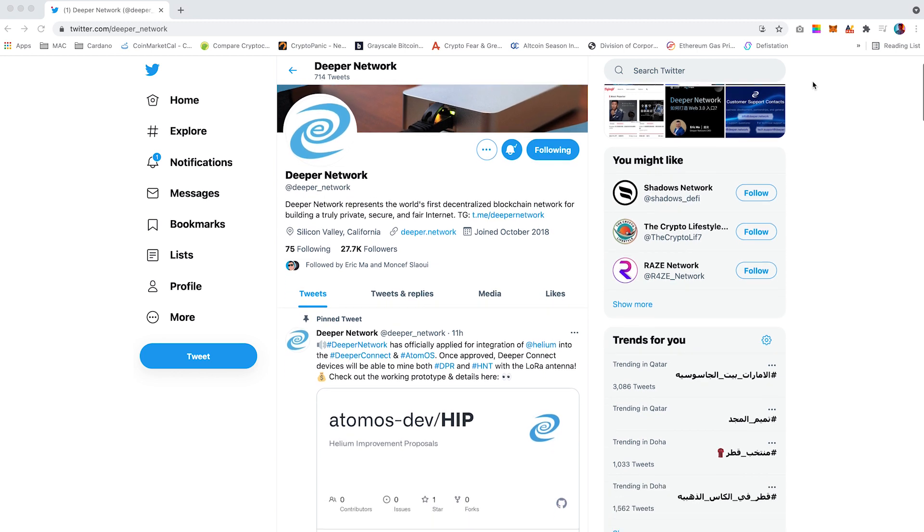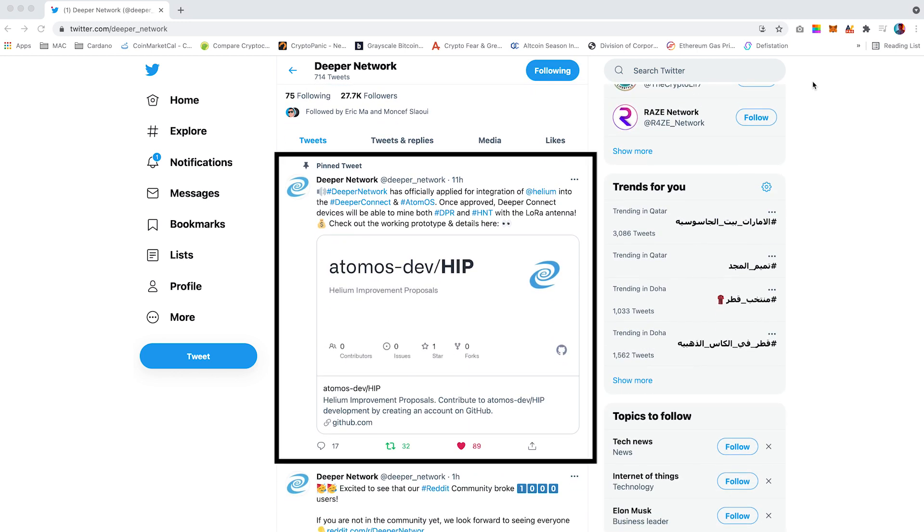In the next video, I will cover the Deeper Network, its upcoming whitelisting, and how the potential partnership with Helium could be something to watch out for. If you found this video useful, please do give it a thumbs up, subscribe, and keep those notification bells on. Thank you all for watching — I will catch you in the next one. Peace.